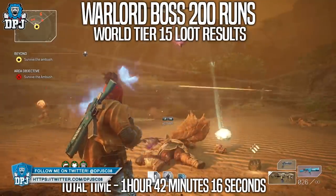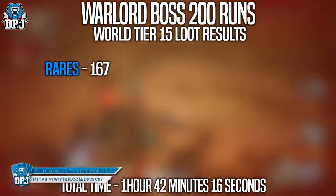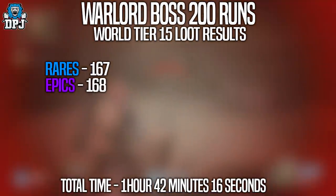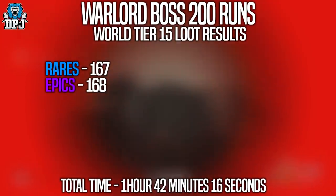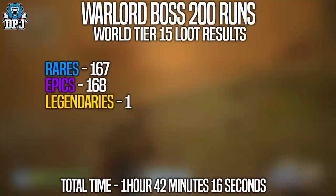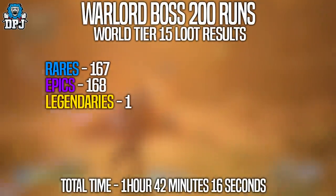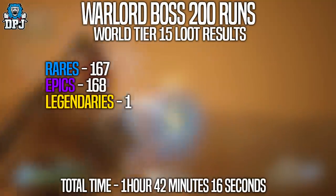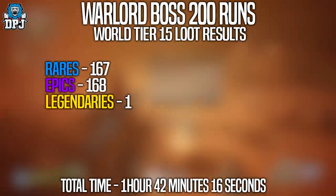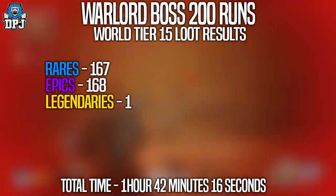The rares I got: a total of 167 from 200 runs. Epics — interestingly I got 168, so I got one more epic than I did a rare. Legendaries? I got a total of one. One legendary from 200 runs, which to me is kind of bizarre. Yes, I know it's all down to RNG, but no matter the drop rate modifier, it's still crazy to think I could run one boss 200 times and only get one legendary. I guarantee though, if I run it another 200 times I'll probably get five or ten.